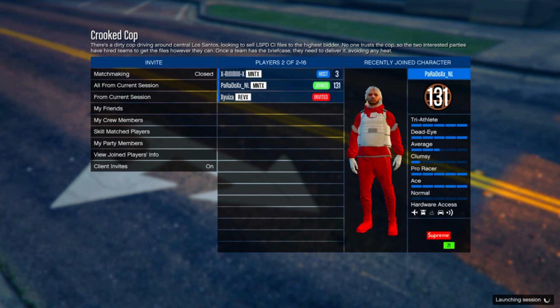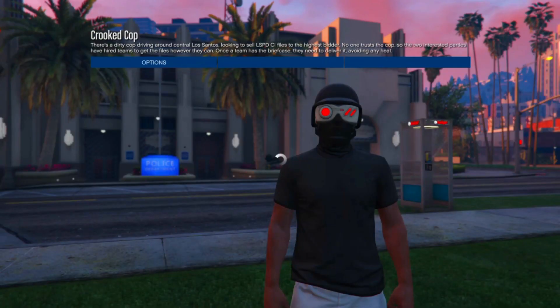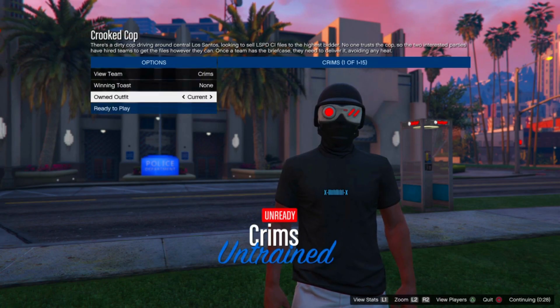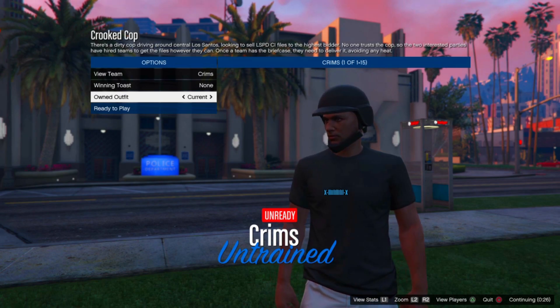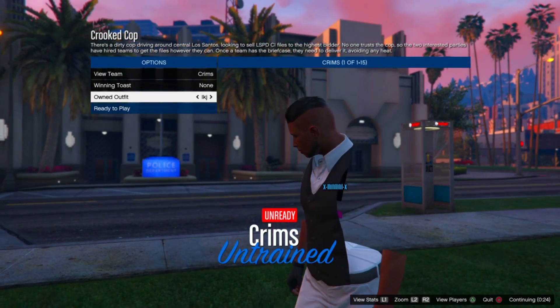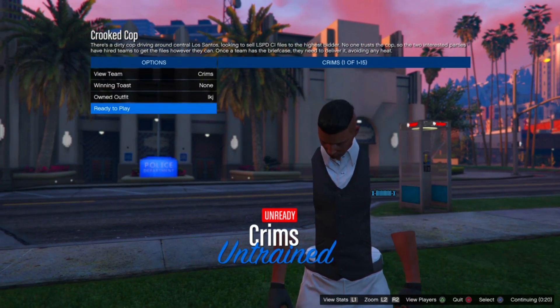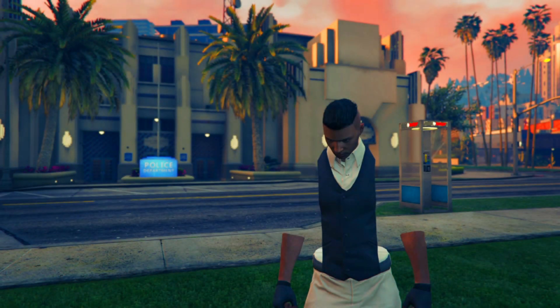Once your friend has joined, press Play and it will load you into Cricket Cop. Once you're in, press Right on the d-pad twice and select the second outfit — the one you named with the white joggers. Now press Ready to Play.